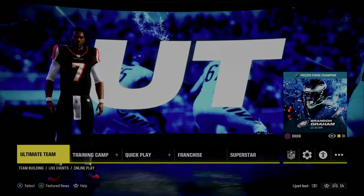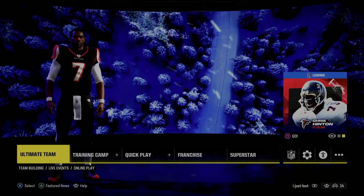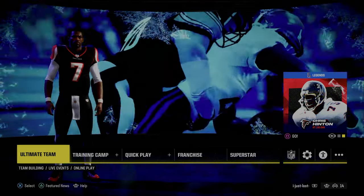Today's video, we're going to be dropping a little free mini scheme out of one of the better formations in Madden, one of the more complete formations in the game, and it's going to be out of the Jets playbook.